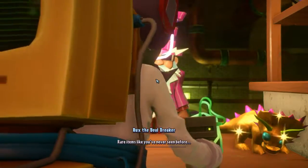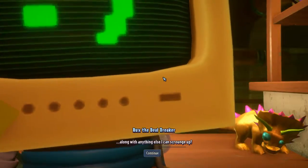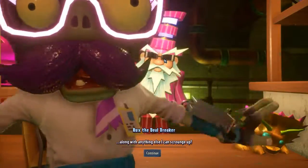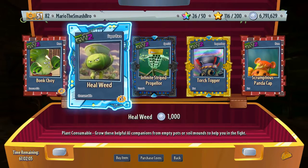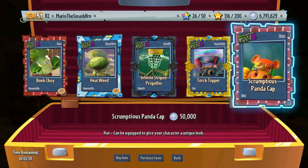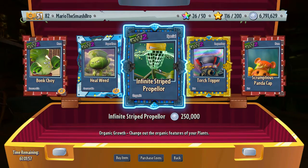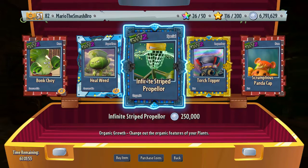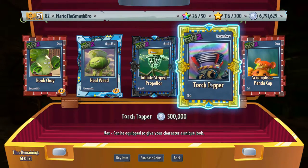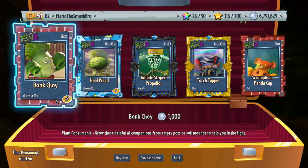Talk to Rux now. Everything is in my way — I can see the big mustache. So you can see he sells some pretty cool stuff: rubbish stuff for 1,000 coins, special stuff for 250k, and legendaries for 500k. We've got the infinite striped propeller, the torch topper, and the scrumptious panda cap as the good items, and then heal weas and bong choys that no one cares about.